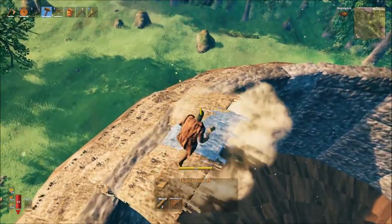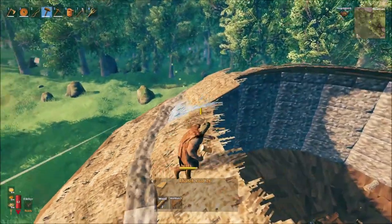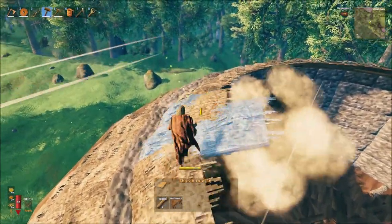We'll then use 26-degree thatched roofing to build inwards from this final stone wall layer, revolving all the way around the base, and building up 2 layers high.